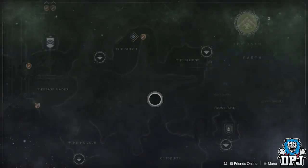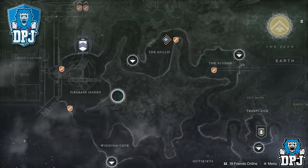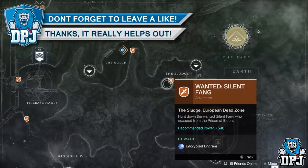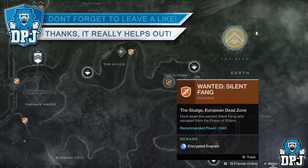To grab this, head to Spider and make sure you have 5 ghost fragments so you can buy it. Once purchased, an adventure will pop up in the sludge area on the EDZ. Go here and load up this adventure.